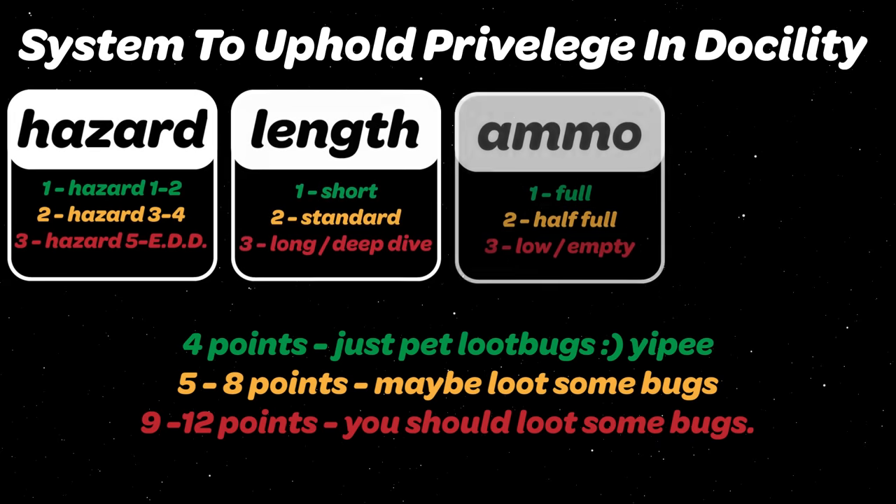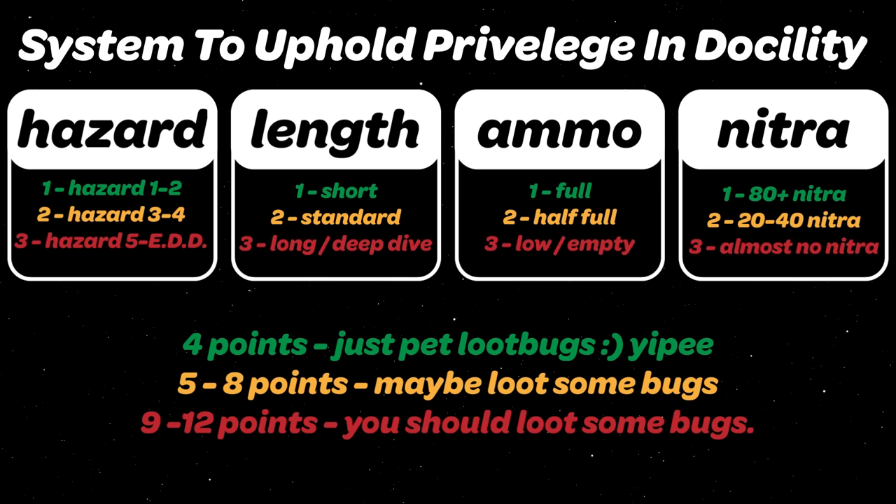To help those who want to reduce their loot bug count, I present a point-based rating system of how badly you need to loot some bugs. I call it the System to Uphold Privilege in Docility — or STUPID, for short. There are four different categories: Difficulty, Length, Ammo Count, and Nitra. Run through each and choose which best applies to your current situation on Hoxxes. Add it up and see where you fall — the more points you have, the more likely you should be doing some looting. Hopefully this can help decrease the amount of needless harm done to such a wonderful species.